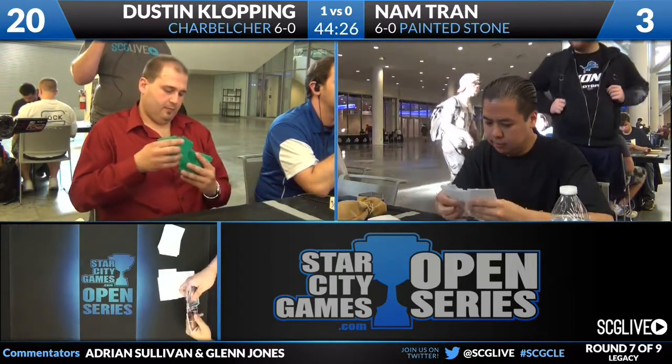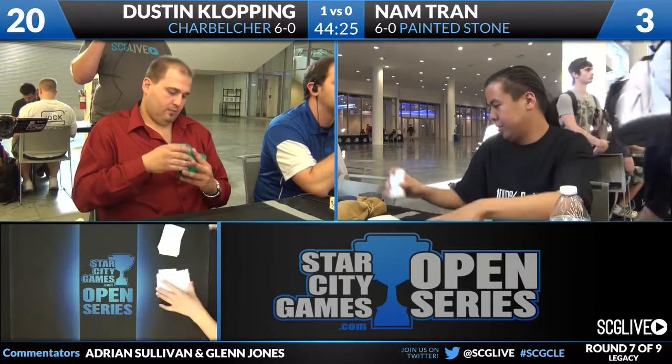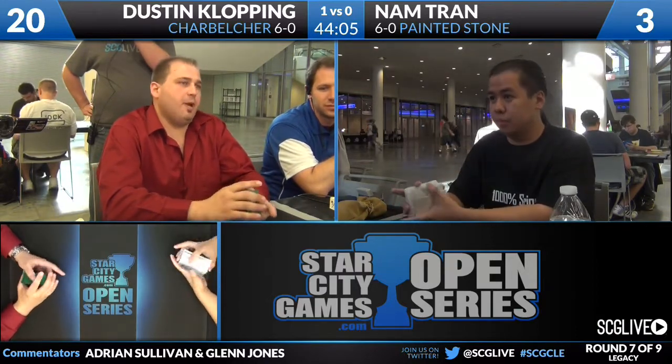Right up on the left, Dustin Klopping trying to be a 7-0 player. His opponent, Nam Tran, down a game, also trying to be 7-0. These two combo decks both have the ability to kill in one fell swoop. Dustin Klopping, if he was playing against the Imperial Painter version of this deck, would be an even stronger favorite. But Force of Will is part of the cards that Nam Tran can be bringing into this.